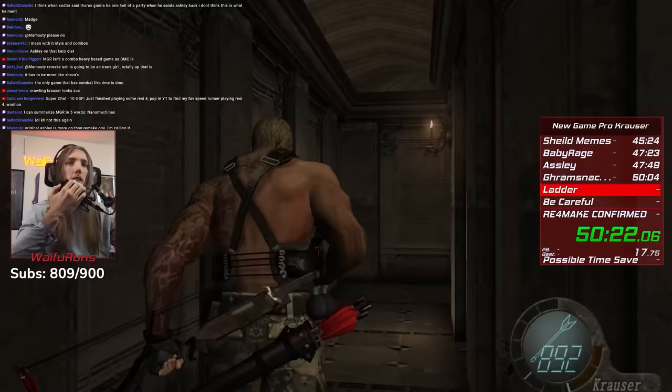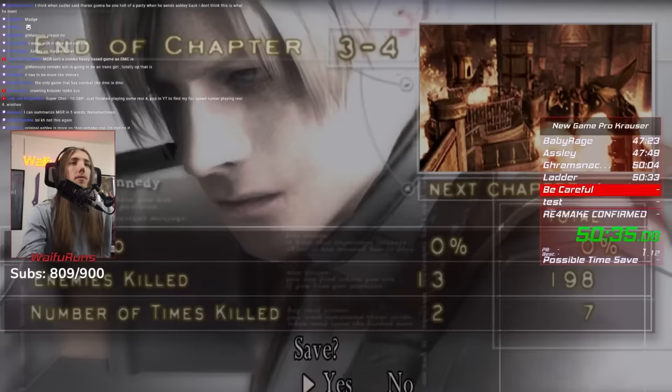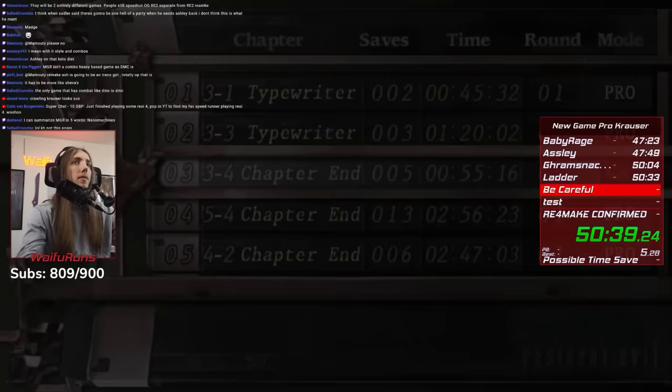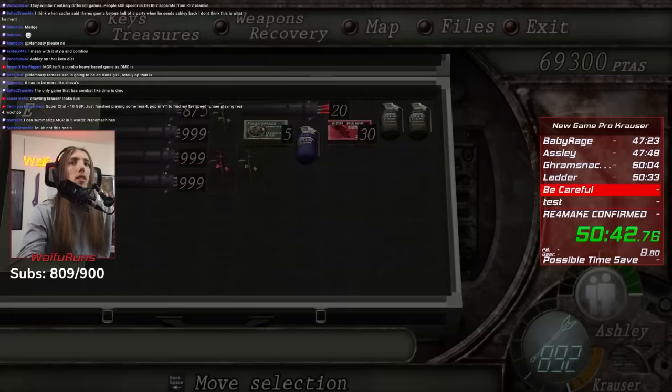Once Ashley is finally saved, I switch to playing as her, but the mod overwrites this state and makes us play this section as Krauser. When I switch to Ashley from Krauser and then back to Krauser, it overrides the health value and sets it to Ashley's health, which is hard-coded to be lower than normal. This at the time could not be avoided, and it did not go back to normal after switching back to Krauser. My health is now permanently small.